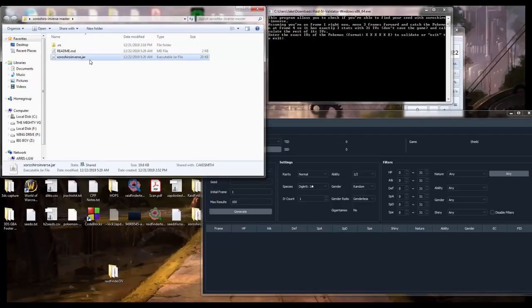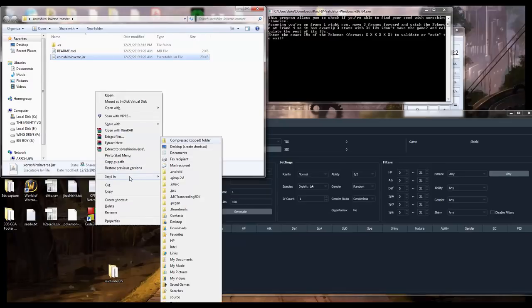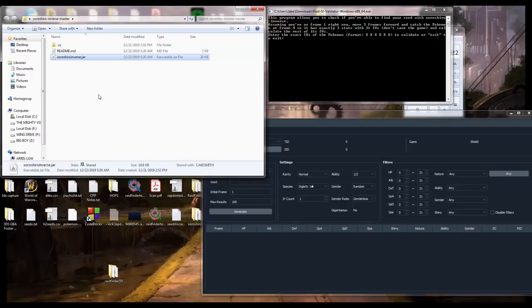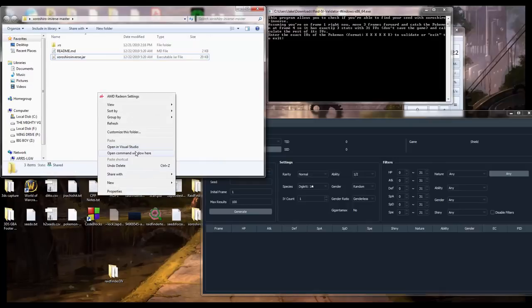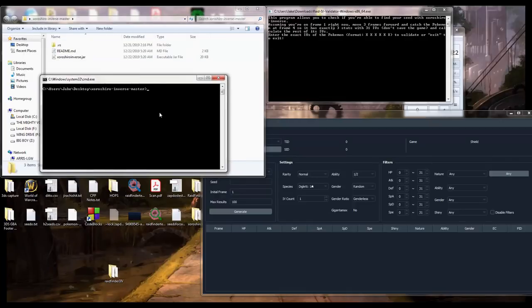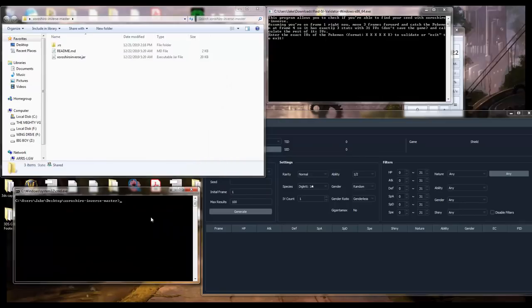Now to get ZoroShiroInverse running, you're going to shift right-click and then open command window here. Whatever folder ZoroShiroInverse is in, to open it in command prompt you're going to need to type 'java -jar ZoroShiroInverse.jar', and then the jar will run.